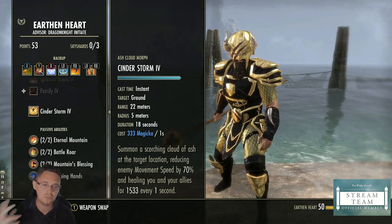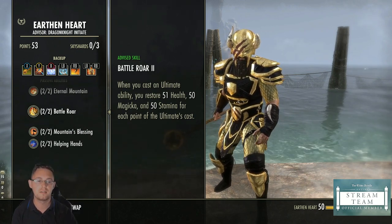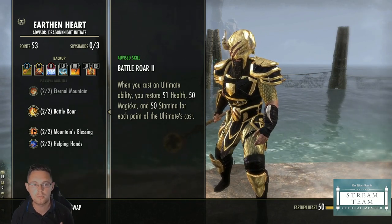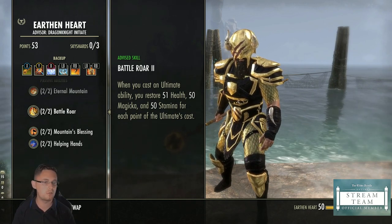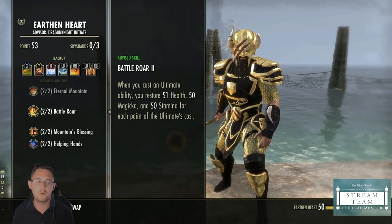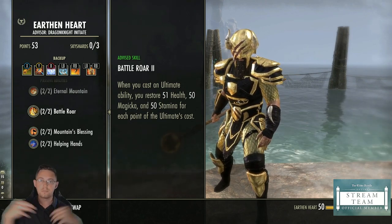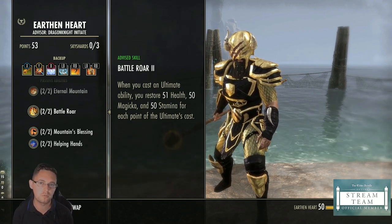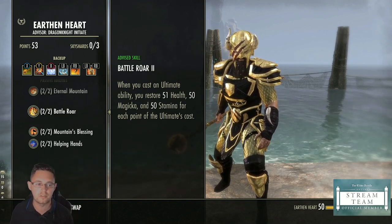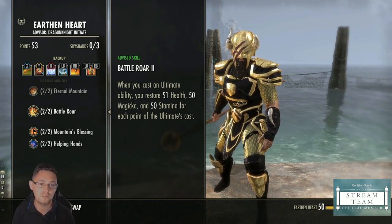The Earthen Heart passives are the most important. The first increases the duration of your Earthen Heart abilities — Igneous Shield and Cinderstorm both benefit. Battle Roar means when you cast an ultimate you get all your resources back — this is how you sustain so easily. Use your ultimate as soon as it's available to proc Battle Roar. Try to burn out your resources before using your ultimate so you get as much back as possible — if you've got full resources and use your ultimate, you're not getting anything back.